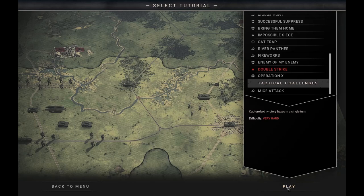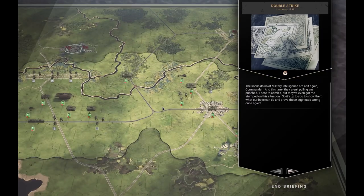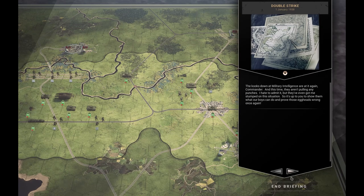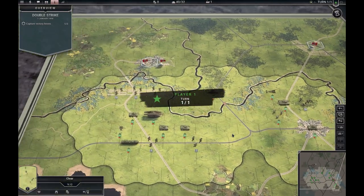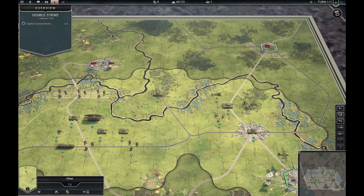So this is Double Strike, the second to last of the puzzles. We only have Operation X left after this, and it is very hard. I struggled a bit with this one before I managed to solve it, and I almost despaired and asked for help, got a hint, or rather more of an encouragement, and suddenly the last piece of the puzzle clicked in place and I was able to solve it. Basically what we see here is we have two objectives scattered and we have small forces, and what's more we have problems reaching those objectives.